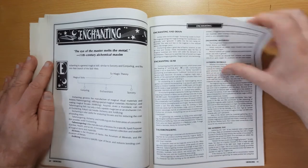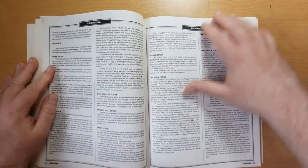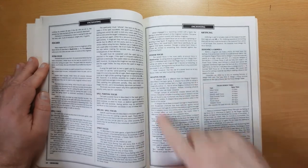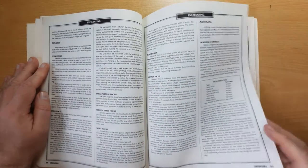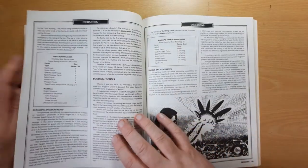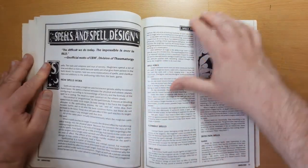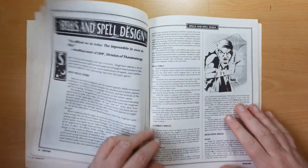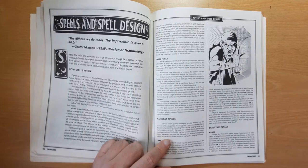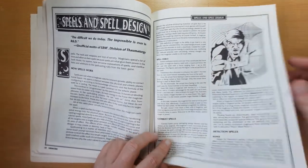We've got Enchanting - basically making magical items. Alchemy, Arcana. We've got the different Focuses which add to your magical abilities - Power Focuses and Weapon Focuses. Exotic Materials, Alchemical Materials - making these things a bit hard to make. Spells and Spell Design - and as I said, this is a fantastic part, because while there's a bunch of spells in Shadowrun they by no way cover all the bases. So this goes through how you engineer your own spells.